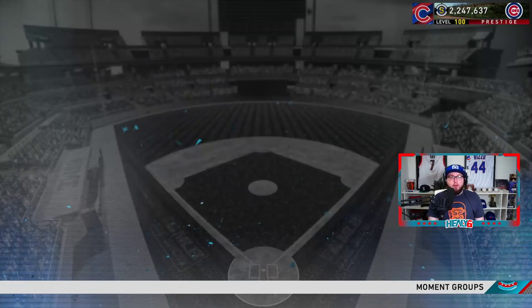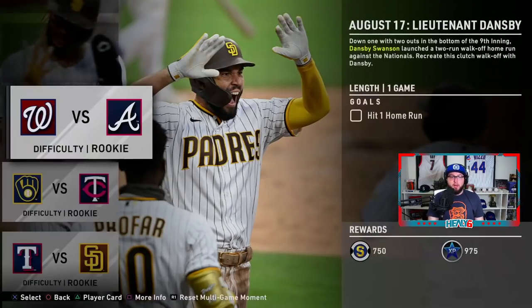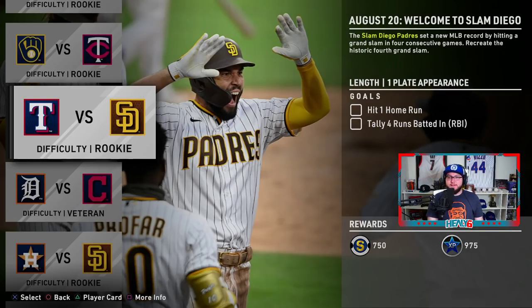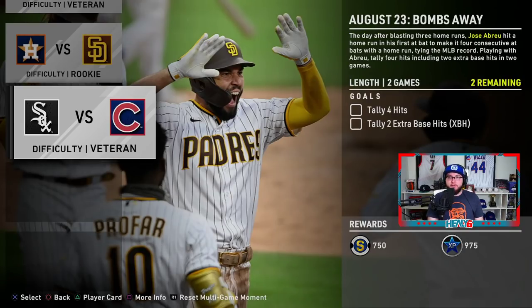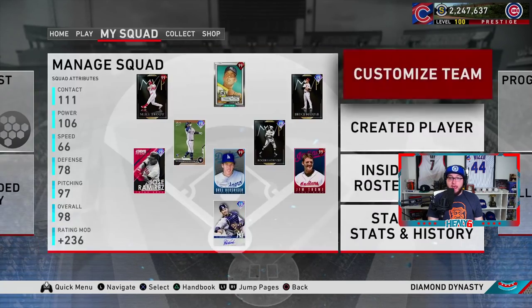Speaking of Tops Now with Lucas Giolito — go over to Moments, there are new Tops Now moments where you earn a pack and two new players. The challenges include: hit a home run with Dansby Swanson, pitch eight innings with Kenta Maeda and strike out 12 batters without giving up two hits, hit a home run and tally four RBIs (essentially a grand slam) against the Padres, six innings and 10 strikeouts without giving up two runs with Tristan McKenzie, Trent Grisham with three extra base hits, and four hits with two extra base hits in two games with Jose Abreu.